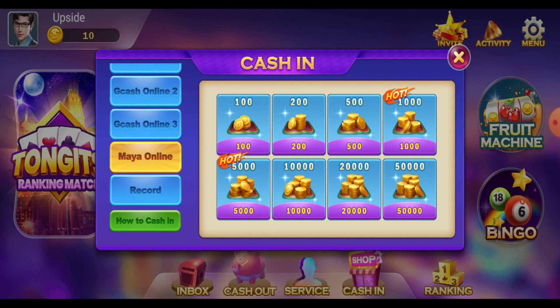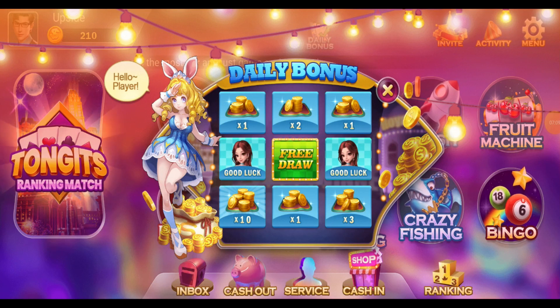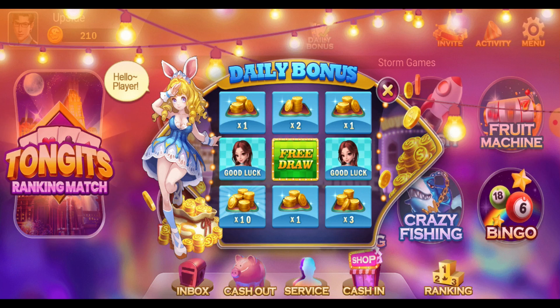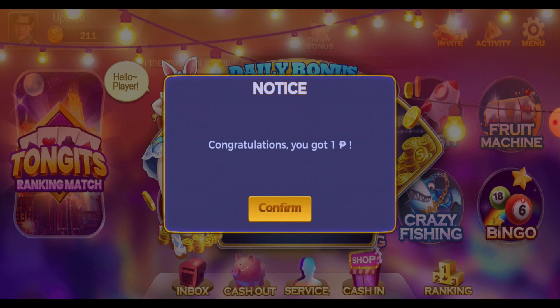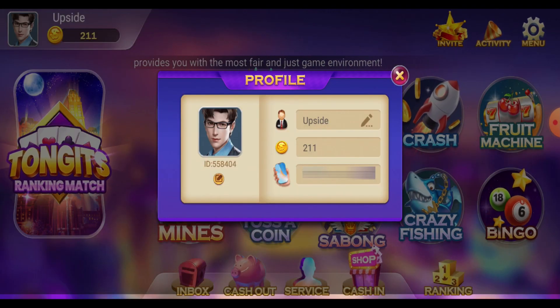Let's do Maya and add 100 pesos to our account. We'll just need to put in our information. I had some issues with cashing in, but I was able to cash in 200 pesos. With that, I got a daily bonus so we can free draw here. Let's click on it — we got an additional 1 peso. Let's click confirm. If we check our profile again, we can see that we now have 211 pesos.